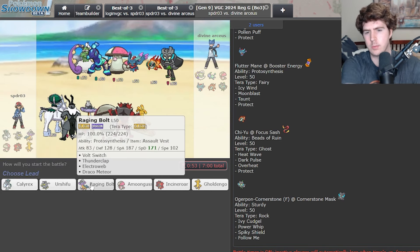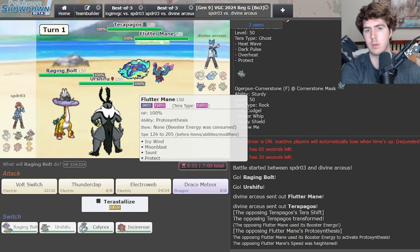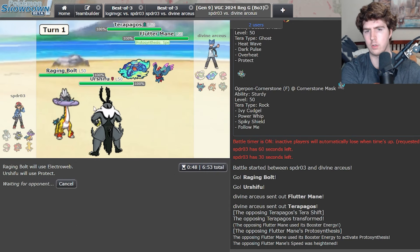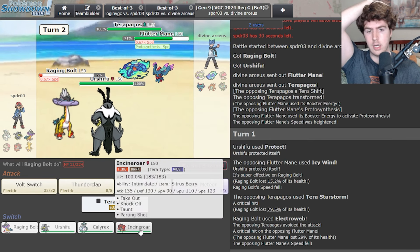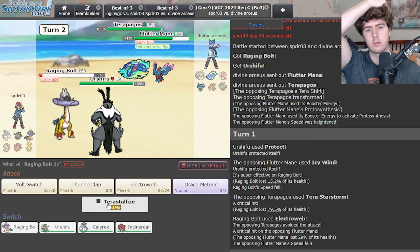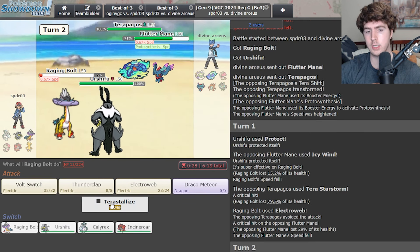I think back Calyrex is kind of good in some circumstances — I don't think Amoonguss lead loses really hard to Calyrex. I can play aggressively turn one with Raging Bolt, then clean up with Calyrex plus Fake Out. They lead Fluttermane and Terrapagos, which is not what I was expecting but probably better for me. I can go for Electro Web, Protect. I wonder if Tera Fairy Moonblast plus Tera Star Storm knocks me out. They're going Icy Wind — probably Tera Blast on my Raging Bolt. It crits and we miss the Terrapagos. So that's actually worst case — I needed to be able to Close Combat them that turn, which is really unfortunate.